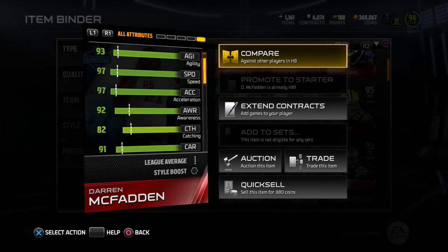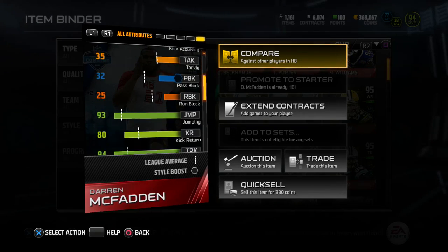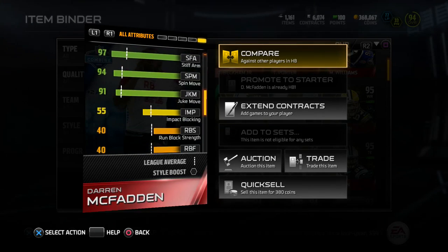Let's check out the depth chart. Some stats that stand out to me: this card has 97 speed, 97 acceleration, 94 trucking, and 97 stiff arm.